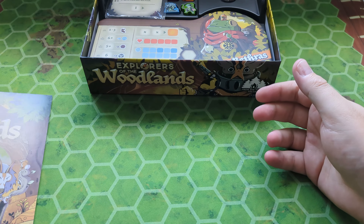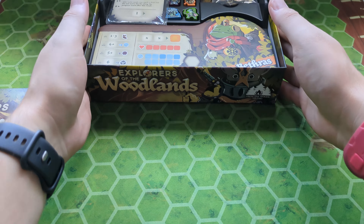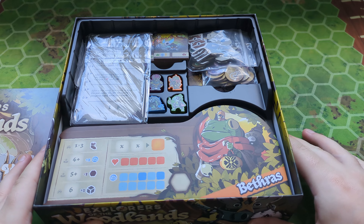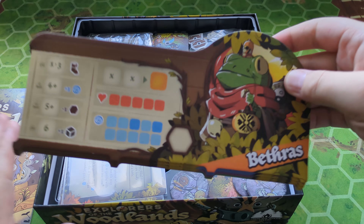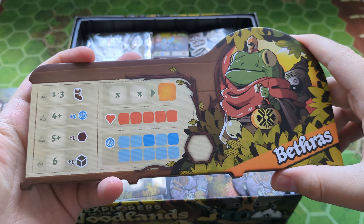We'll have a look at the contents in a minute. Let's get the box down here and have a look. As I said, some things have already been punched out. Let's start off with the big things. These are character boards, I believe.